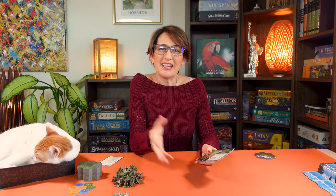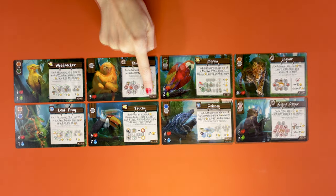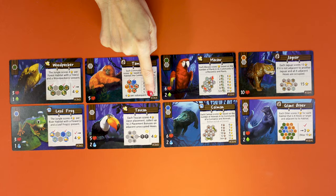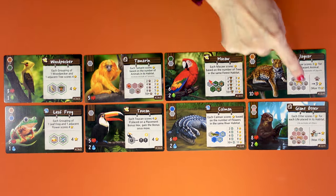Then place the eight types of animals you will use to populate your jungle. The eight types are always the same but you have different choices depending on the game you want to play. Check the bottom right of the cards to see what sets you want to play — A, B, C, D, or a mix of them. For your first game it's best to use cards A only, as they're easier to play.